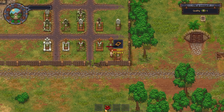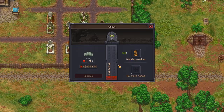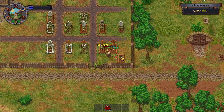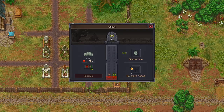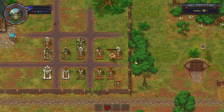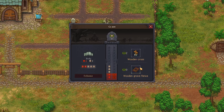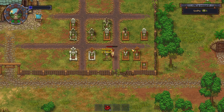Oh yeah, we got one there. Wooden marker — fancy that, boom! And then another grave here — do that and fix that. Oh yeah — we're in positive gravestone land now. And then we need to fix that. Nice.